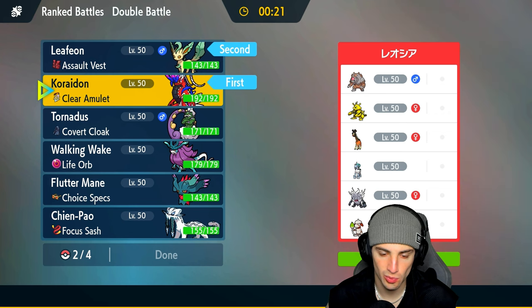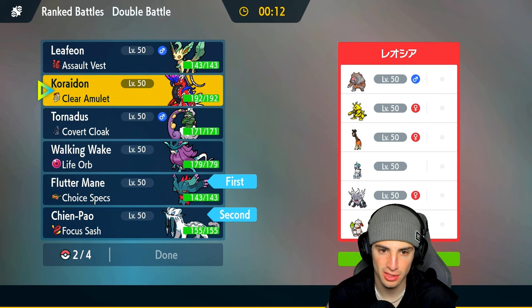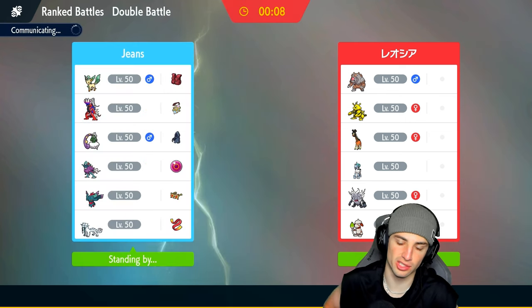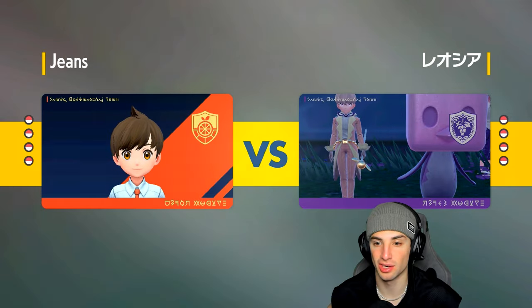We're going Flutter Mane here alongside Chien-Pao for big time damage, then bringing the weather combo in the back end. Taunt isn't really going to do much because if they want to set Trick Room they can go into Farigiraf and stop my Taunt. We're one and one — would love to go two and one, but this one's going to be a tough victory.